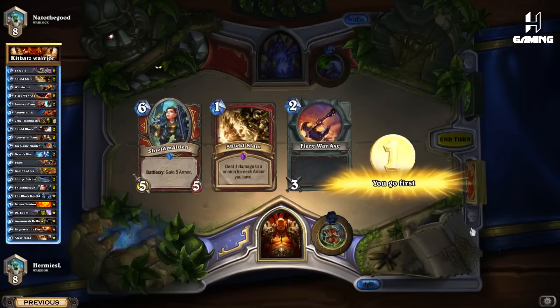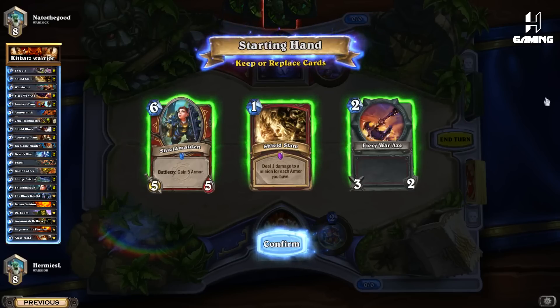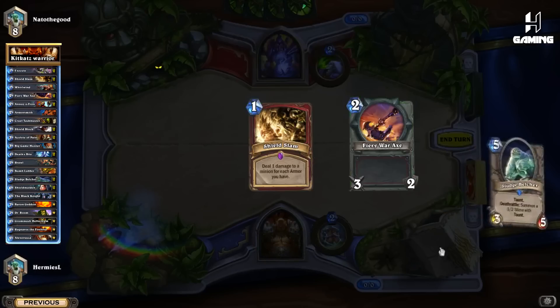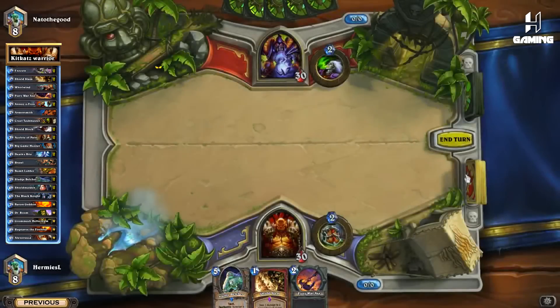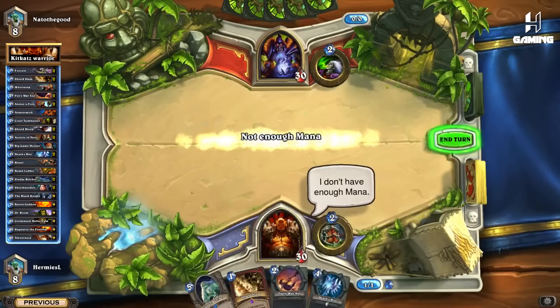Our next matchup is against a Warlock. We're going to check if he is either Zoo or Handlock — we can tell by his mulligan. If he mulligans very few cards it means he's Zoo; if he mulligans his whole hand it means he's Handlock. He mulliganed three cards so I assume he's Handlock. The reason I keep Shield Slam is because I can shield up till turn 4 and just use Shield Slam on the Twilight Drake. But even if he's Zoo I can easily just play the Fiery War Axe.